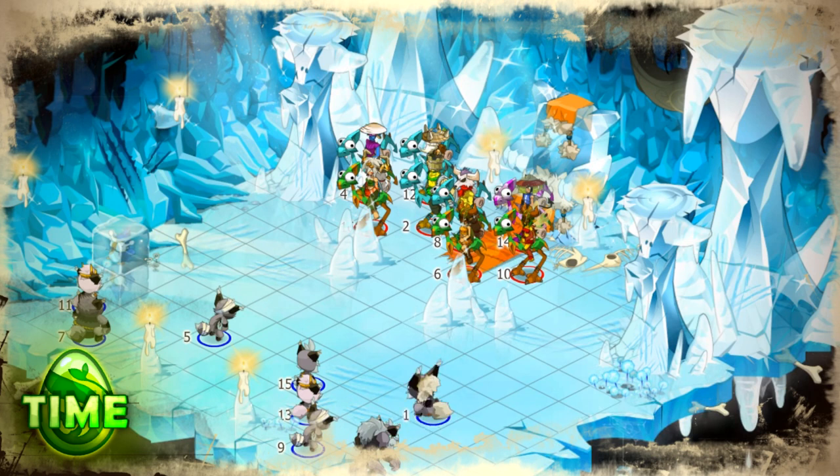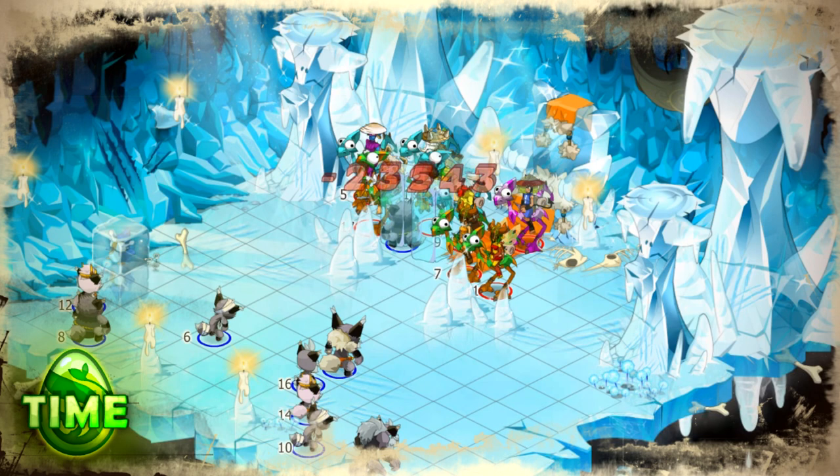Perhaps you've already guessed, but this means that to win the fight, you will need these monsters on the field, so don't kill them right away. Of course, if you do kill them, it's not the end of the world, because the Tingu can summon a random Snow Fox — but this can be time consuming and increases your chance of failure. So we recommend keeping the Yokai and the Yomi alive until you don't need them anymore.